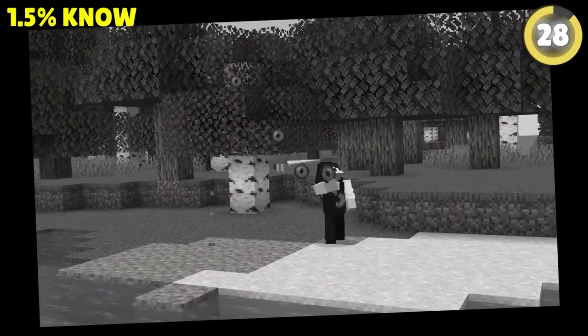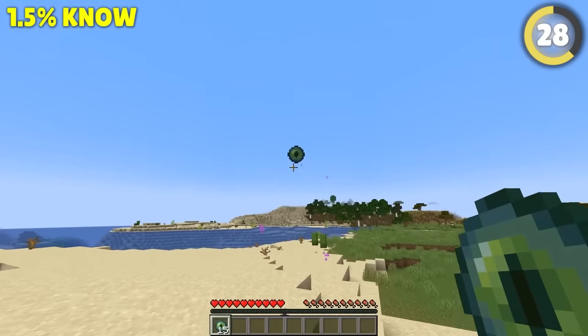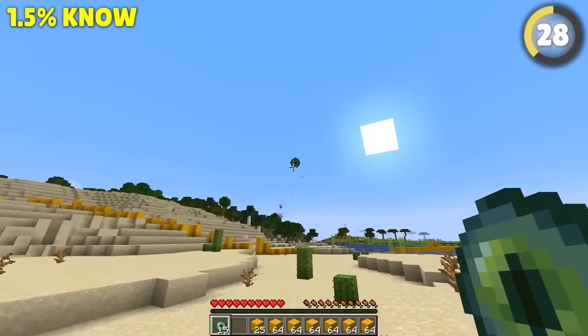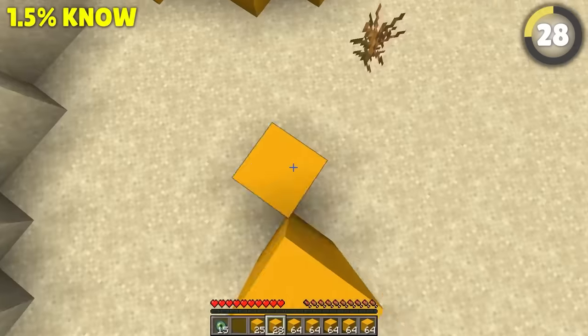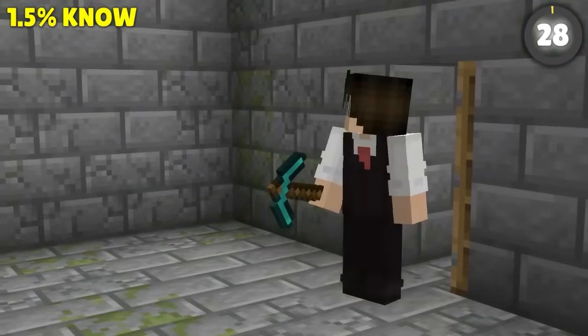But what if you struggle to even find the stronghold? Speedrunners have a solution! Once you're fairly sure you're nearby, try throwing just a single eye and placing a line of blocks until you think you've run past it. Then head to the side of the line and throw another eye. Follow the path until you hit the blocks from before, mine down, and you'll be right where the stronghold is.